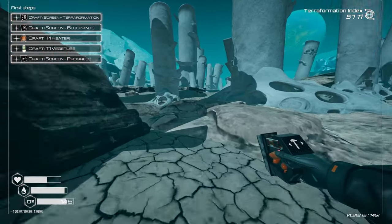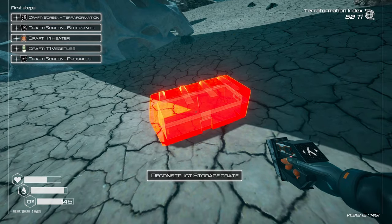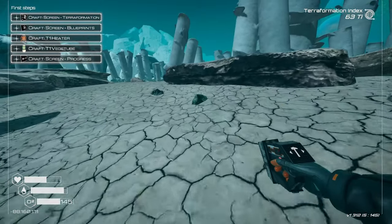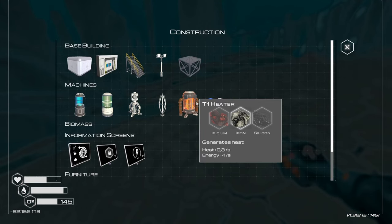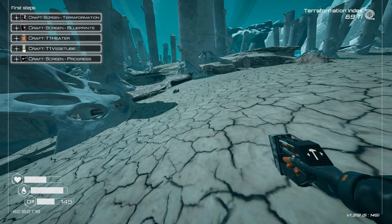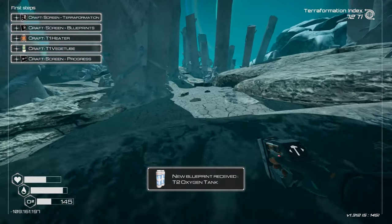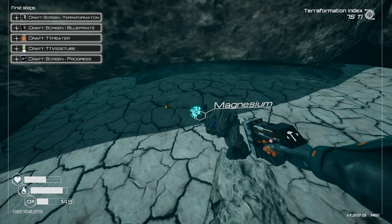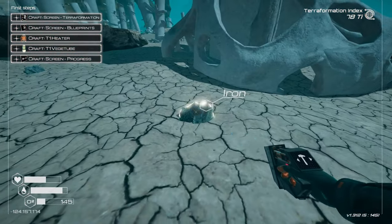There's more iron where the box was — I can empty and deconstruct it so it stops misleading me. I need a lot of iron: the heater needs iridium, silicone, and iron; the veggie tube needs ice and magnesium — ice I haven't seen yet. Tier two oxygen tank would be very useful. Running low on oxygen again — hightailing it back.